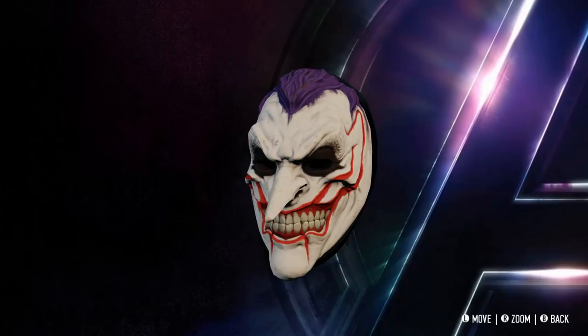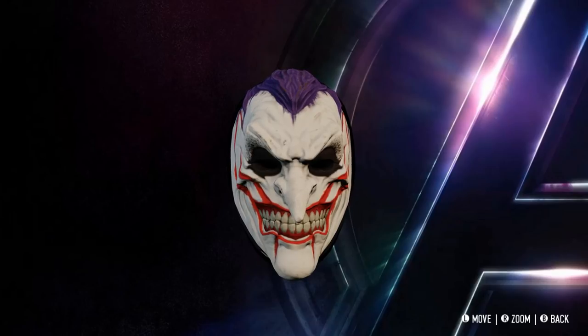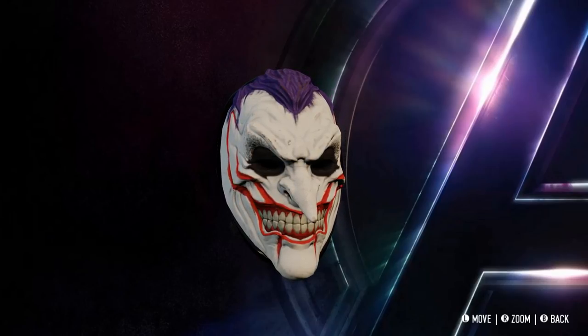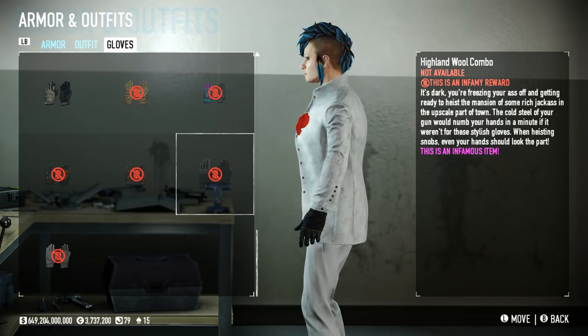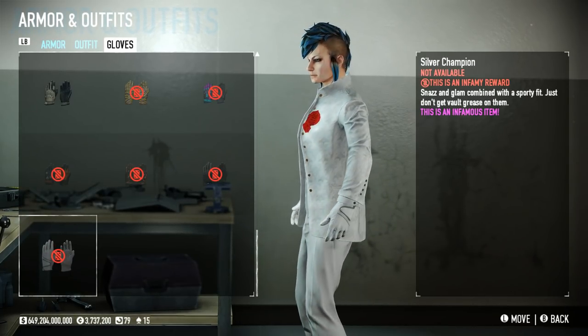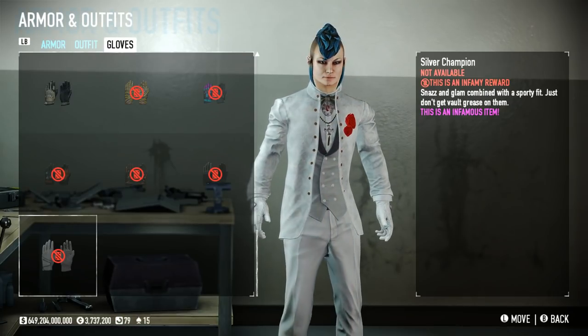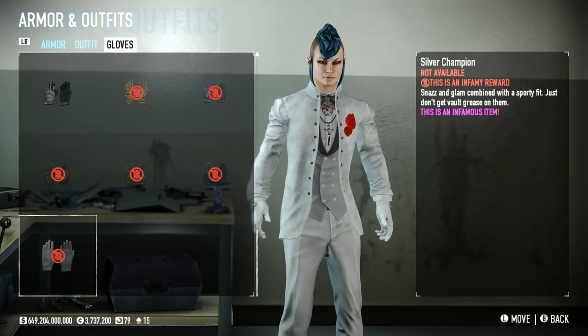And then we have the Gangster Prankster, seeming to go for another Joker-style mask. I reckon this would look quite good with the Joker outfit they released alongside Border Crossing in November 2019 — oh dear, Silk Road started well over a year ago. There are also two new pairs of gloves: the Highland Wool Combo Gloves, which are okay but I'm not a big fan of them. And then there's the Silver Champion Gloves, which in my opinion look a lot better. I reckon if you combine those with the White Unimatrix and the Max Mask, you'd get a really cool Infamy look that looks a lot better than the Infamy Leather stuff they were putting out.